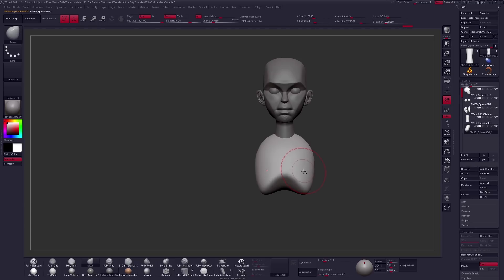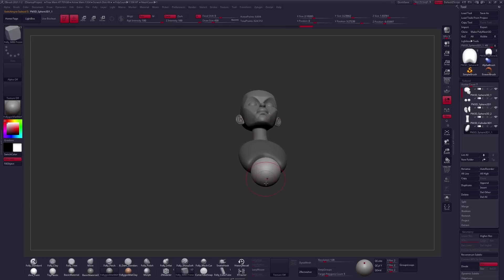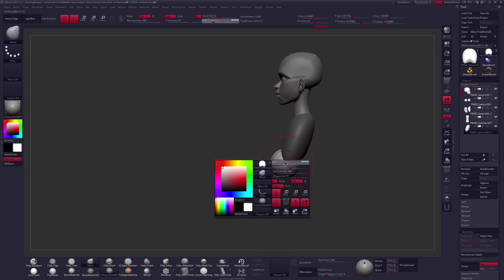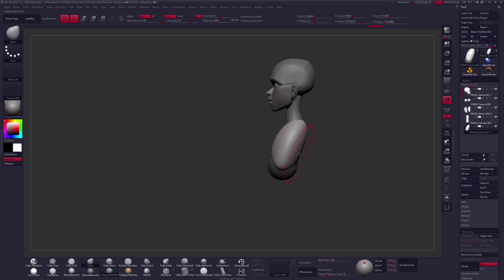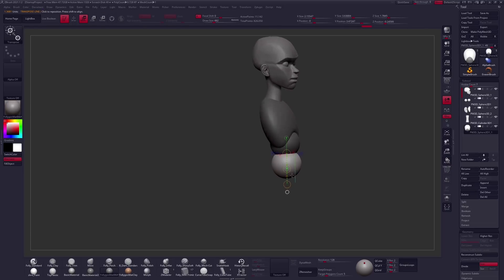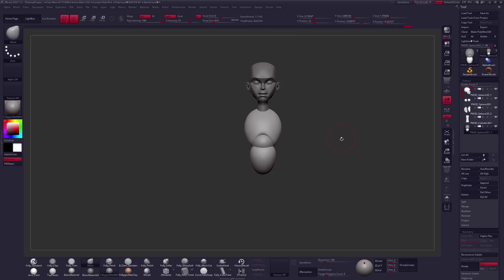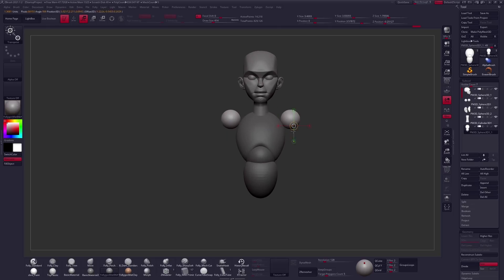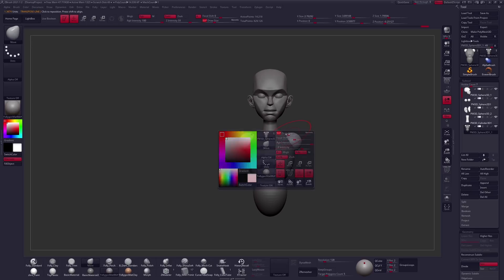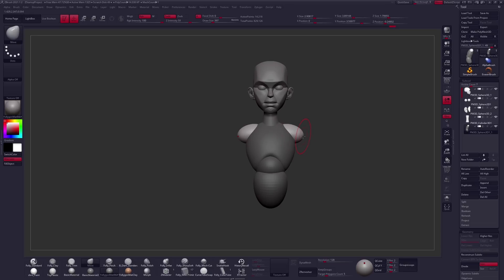We got a simple rib cage here. This is typically what I do for torsos - you can just do this with one single piece of geometry. I find it fun to kind of split it up a little bit. If you're having trouble understanding shapes or proportions, the roundness of the chest - you want to be really careful with your torso because it becomes too deep very quickly. For the hips, I'll just duplicate another sphere.